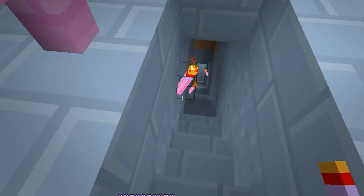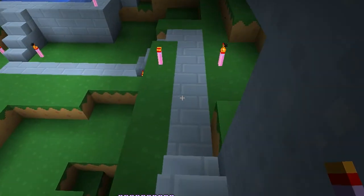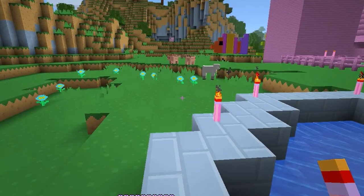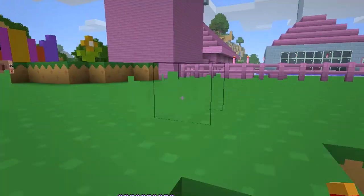This is the secret passageway down to the bottom of the castle which takes you out to the back of the castle. Here we have a waterfall which actually comes down from the moat at the side of the castle.